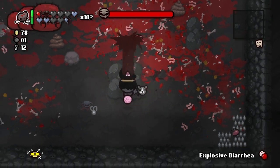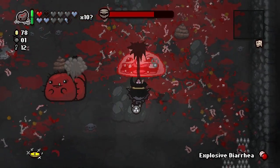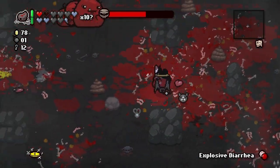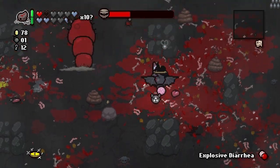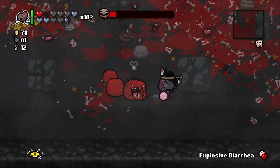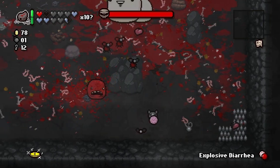We're still doing pretty good on soul hearts. Oh — we got Placenta, which is regeneration. Our Whore of Babylon is not gonna proc then. We really need to get rid of our red health to keep that active all the time, but I guess it was fine for the short amount of time we had it. Now it's okay for us to pick up those red hearts.